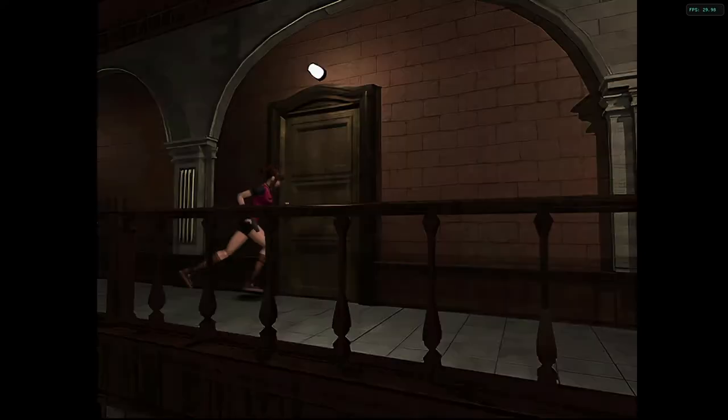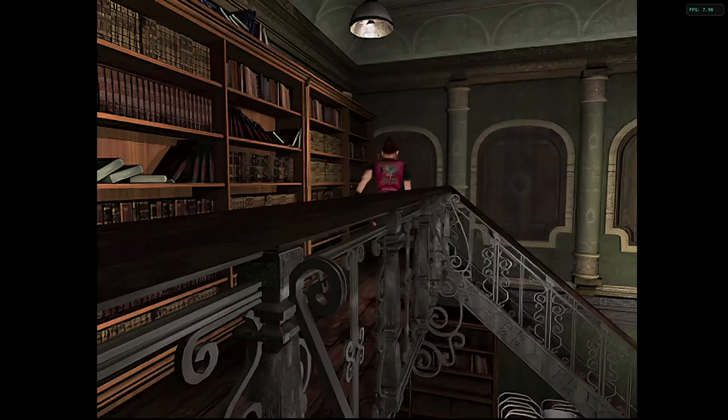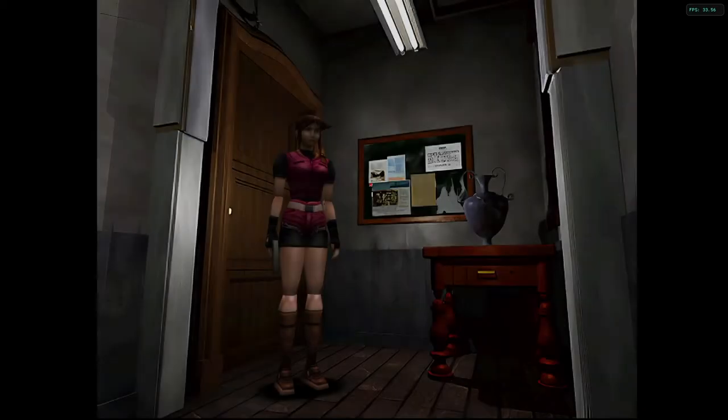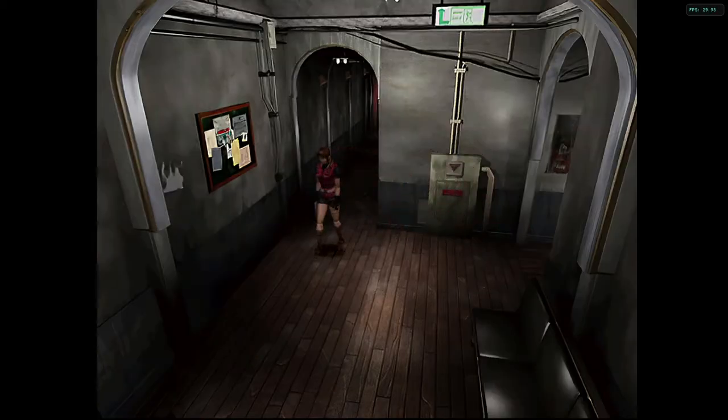Man, there's a section in Resident Evil 3 where Nemesis jumps up onto the third floor — I've literally seen it like once. I don't even know how you trigger it but it's so cool. I'm not even sure if I just dreamt it once when I was a kid because I've never seen it again. I'm pretty damn sure it happens but I've just never been able to trigger it. Oh wait — was it Mr. X in this one maybe? I don't remember.